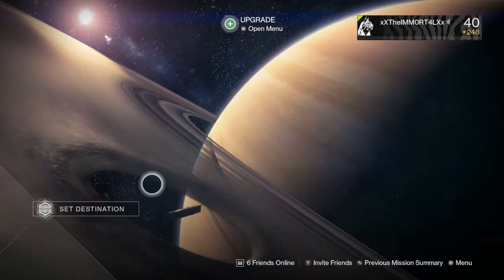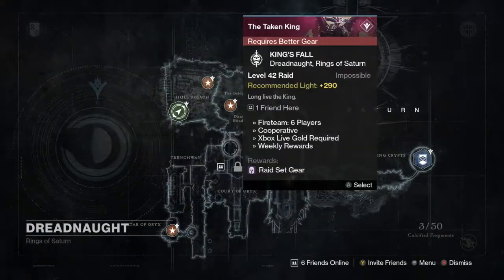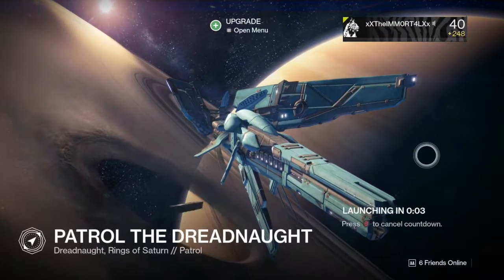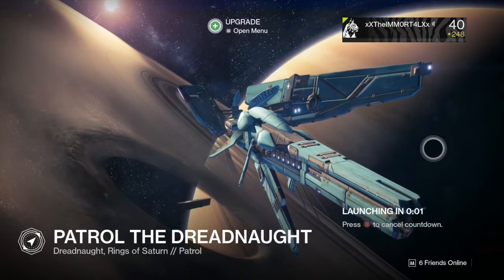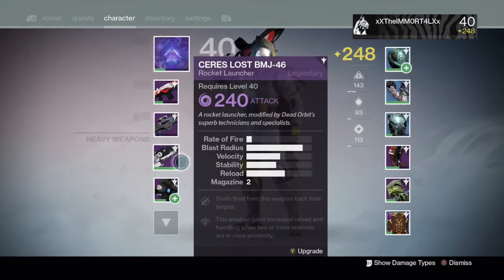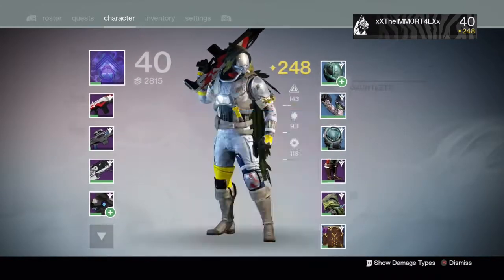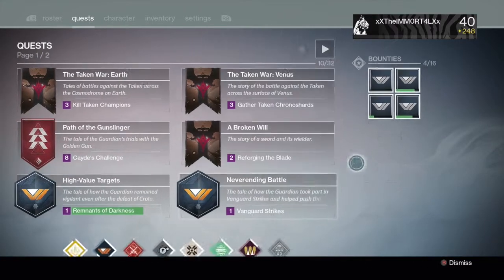Here's a tip: if you run out of missions, just go back to orbit and then come back — all the missions will reset. Most likely, unless you're the most unlucky person on the planet, you will have another high value target mission. Just rinse and repeat and you'll end up completing this part of the mission. I have no idea what the next step is, so I'll find that out after.